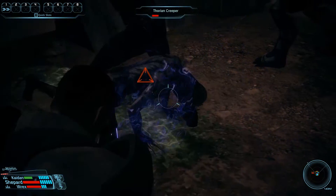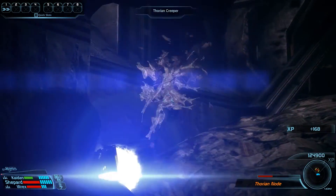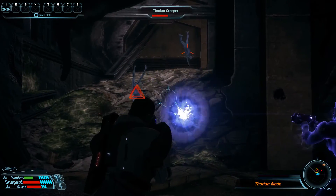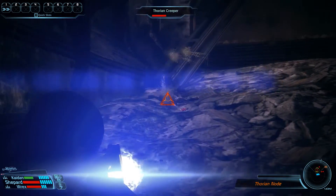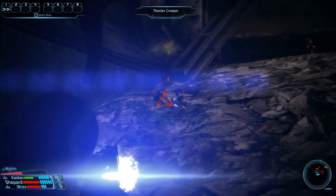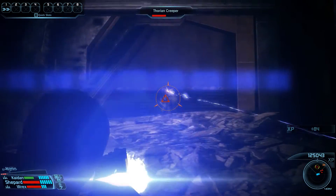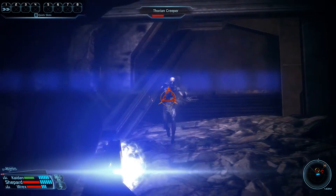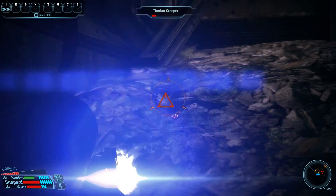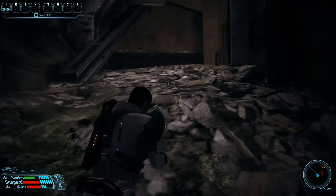Maybe someone can help me out in the comments — I said earlier that eliminating a Thorian node will also kill all creepers around it, and while I've tested it and it is definitely true in some areas, right here the creepers seem to be absolutely unfazed by the destruction of the node. I don't really know what the deal is here — maybe some of you have the answer. With both creepers down, let's move up and continue the fight.